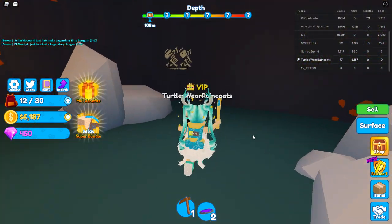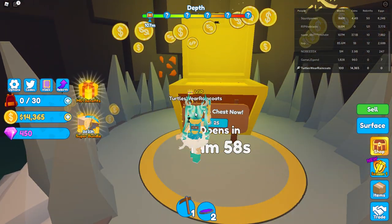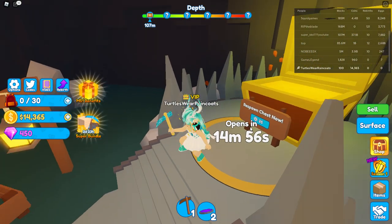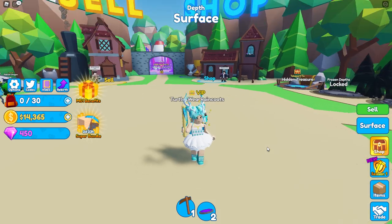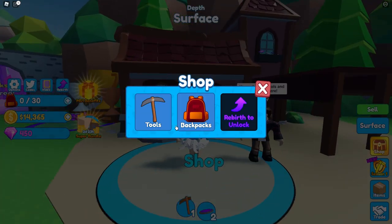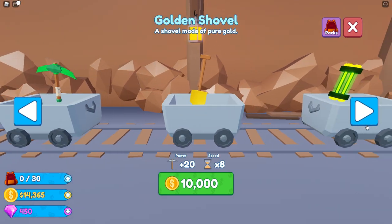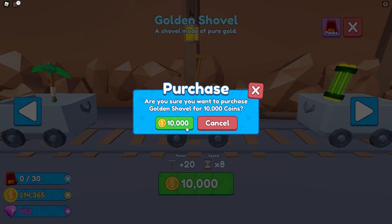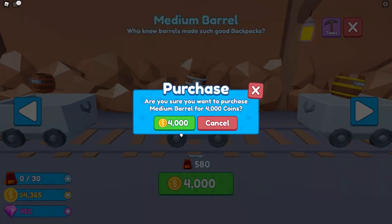I have 77 blocks — I can do that. 7,500 coins — yes! I have enough to get that new tool. Let's go to the surface and go to the shop. Now we're gonna buy this tool — this one is 10,000. Yes! I think we need a better backpack too. Let's get this one.